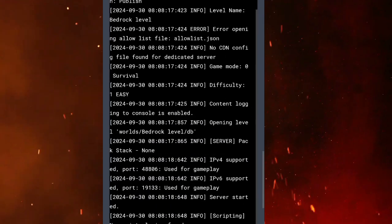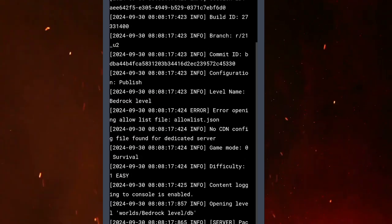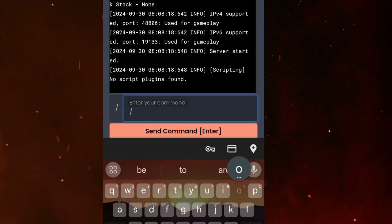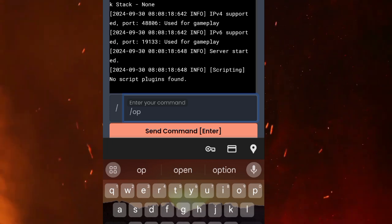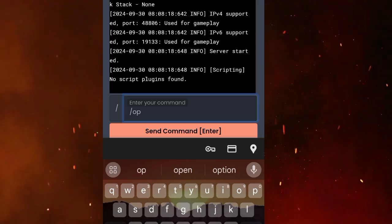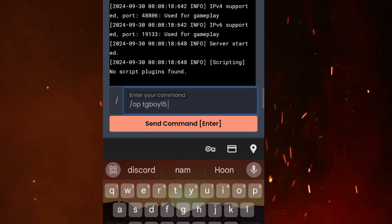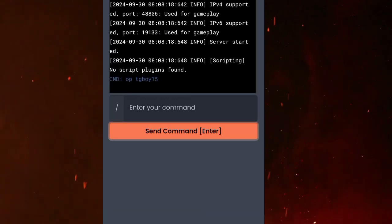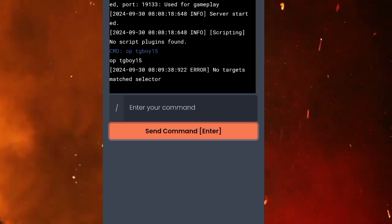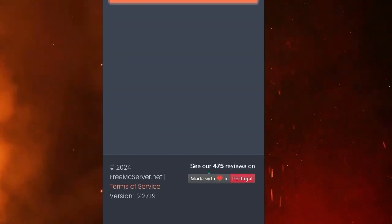In the server console, I will put the tag in my game tag and send the OP command. After that you can see who will be OP. You can easily manage everything here.